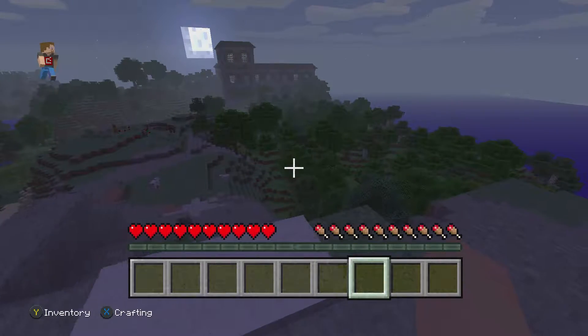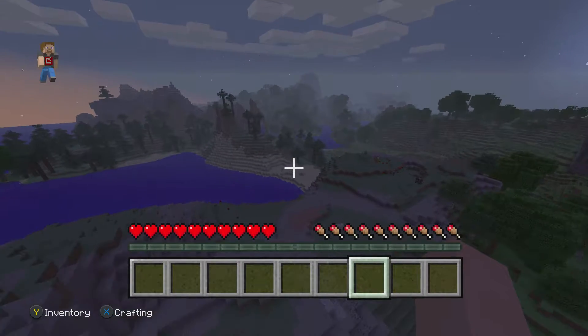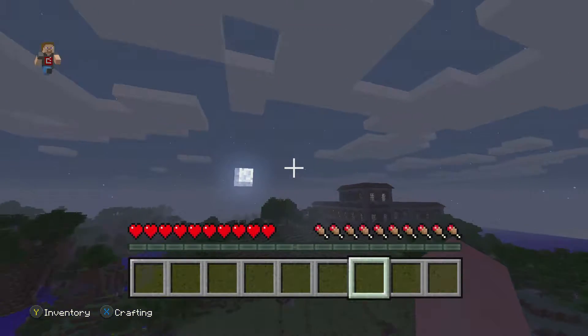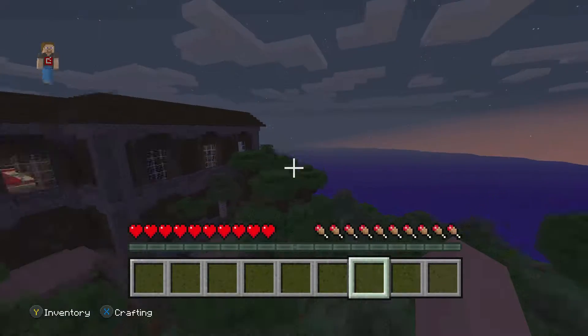I know this doesn't look like it will actually work, but if you press space two times it will actually work. So now you have the power to fly wherever you want. I can fly to this woodland mansion over here — this is pretty cool!